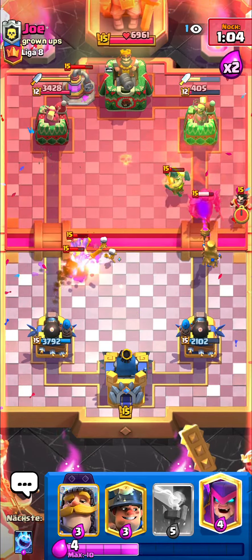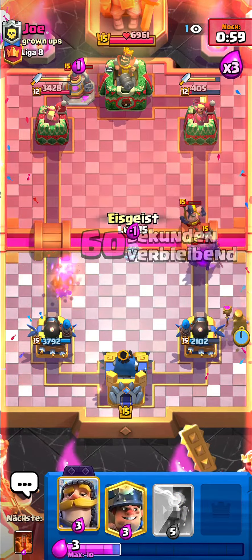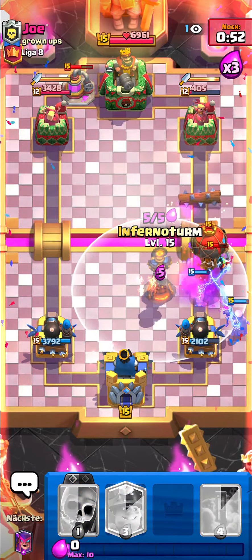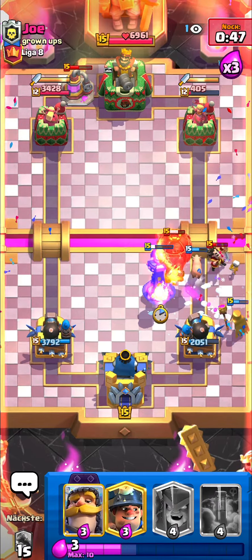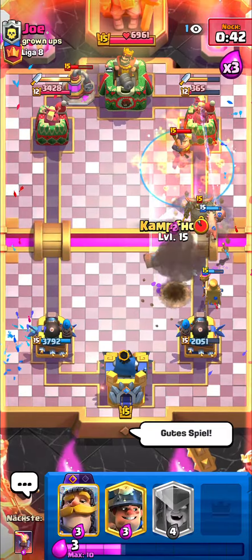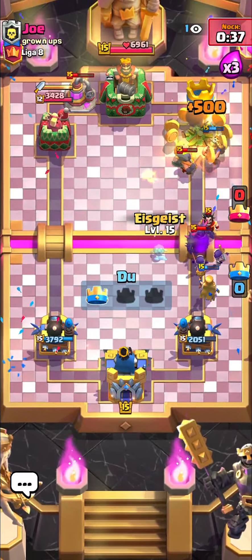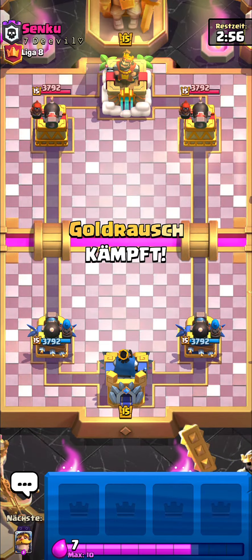All I need is one miner connection or one poison plus log — poison plus log does exactly 405 damage. Going in front of the tower, thank god it gets kited. Going poison then log and that should be game over. Really nice one right there against pekka balloon freeze.